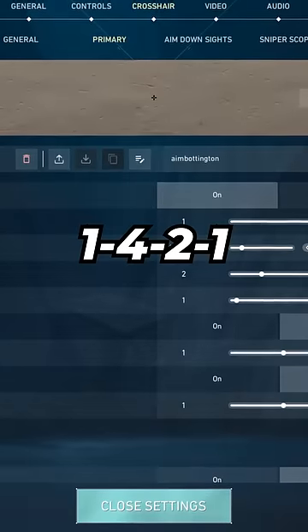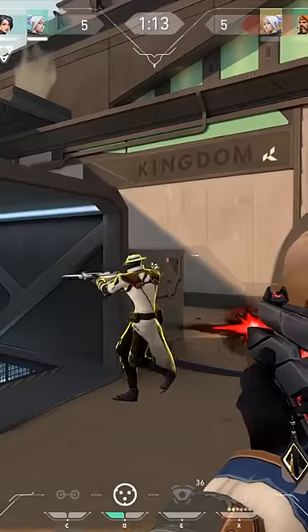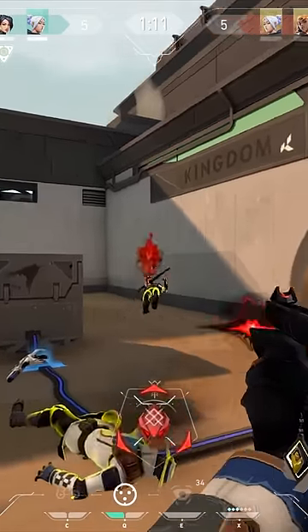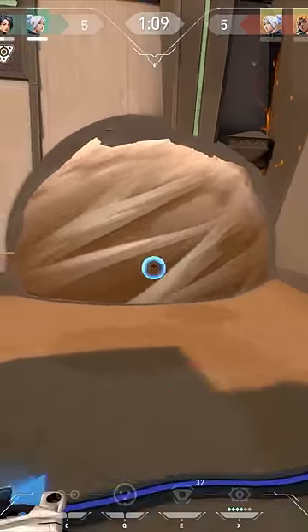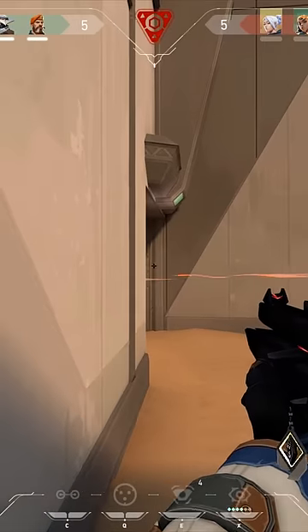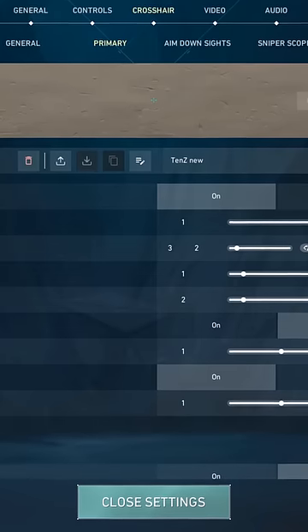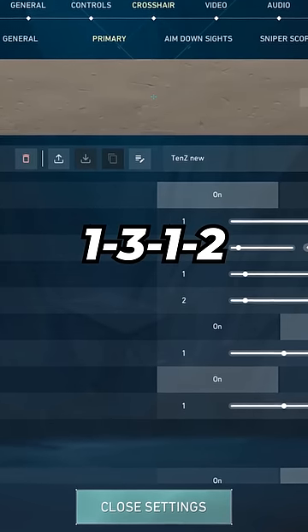The first crosshair is 1421 on black. This is Curry's crosshair with slightly longer lines for increased visibility, and I can assure you that this is my favorite crosshair in the game right now. It's perfect for close, medium, and long range duels, so I suggest you try it out.